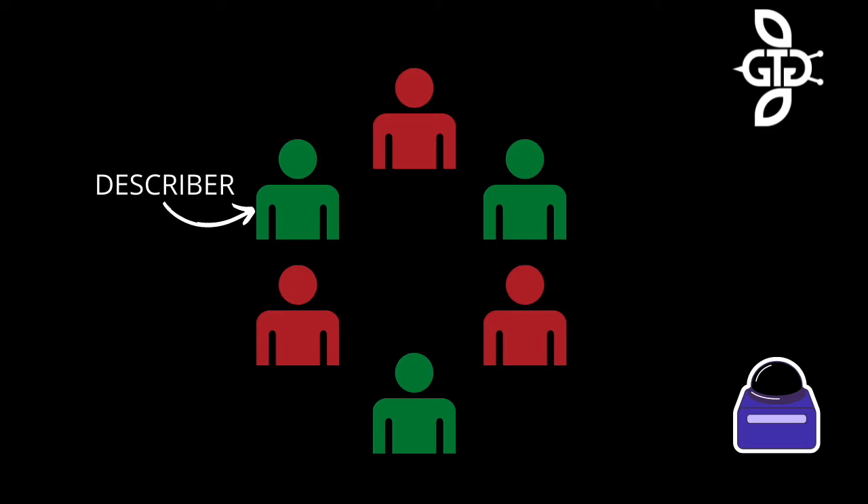The team to go first will choose one player to be the describer. The describer will be flipping cards over and trying to get their teammates to say the guess word by describing it. An opposing team player next to the describer will be a monitor that is in charge of the buzzer and timer. The monitor will need to be able to see the card in play. If during the turn the describer uses any of the taboo words, the monitor will buzz the buzzer.